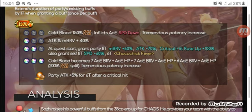At 2 out of 3 is when the quest starts: he grants the party 8-turn max brave, attack and crit hit rate up, speed up, and the Chocobo Chick Fever icon. At 3 for 3, his EX changes from 12 hits to a 7-hit AOE HP, another 7-hit AOE HP, and a 6-hit AOE HP with 200% overflow and another potency increase. His sphere at 3 for 3 is party attack plus 5% for 6 turns after a critical hit — it's a Deso sphere, which is very good.